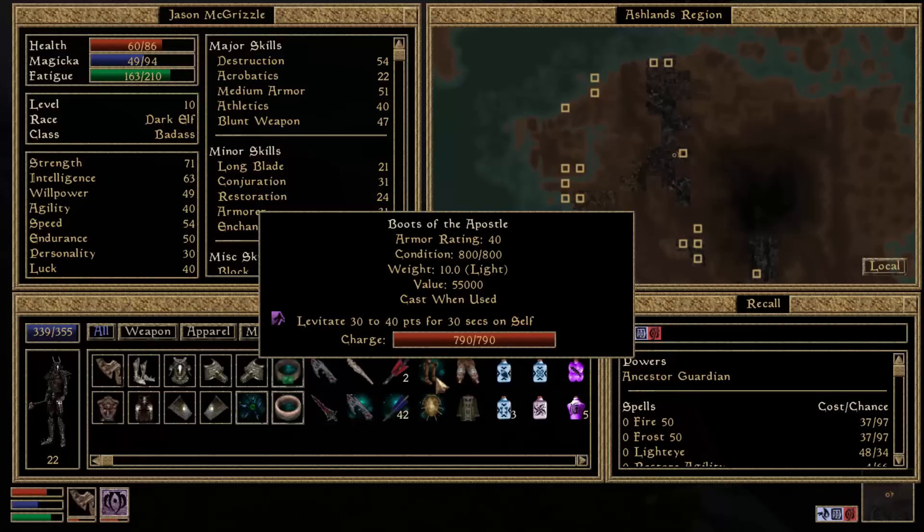A bunch of people in the comments told me that this is an artifact. Apparently there are like 76 to 79 artifacts in the game, all positioned in specific places — I don't think they're randomly generated. So this is one of the rare, really badass items in the game. People have told me: A, not to lose it. And B, if you go back to Berendus where we got the boots and float to the ceiling, there's something up there. We'll go back and do that at some point.